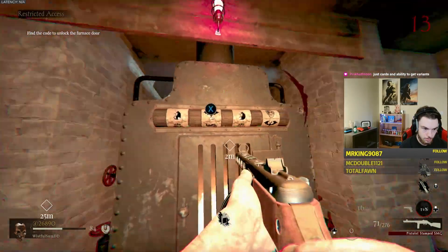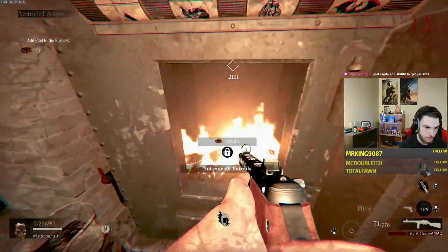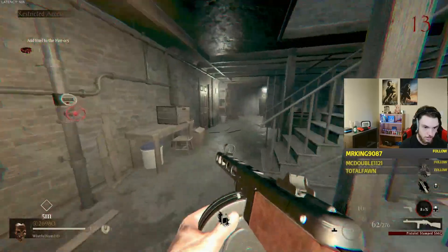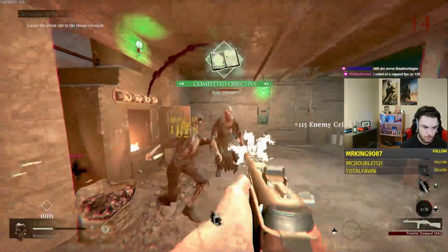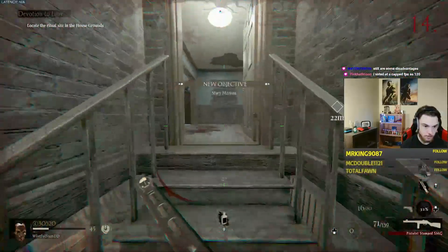Once the furnace is open, you'll need to kill zombies until you can get five entrails to spawn and then insert them into the furnace one by one. I believe any enemy can drop it, but it's random when they'll actually drop it. Once you've placed all five in, you'll have completed all three puzzles and the power will be on and you'll be able to escape the house.